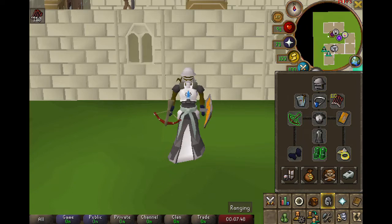As you can see from my setup, the first thing you will need is full void. I have the full elite void, which does give a plus 2.5% to my damage as well as a small prayer bonus. If you only have regular void because you haven't beaten Zulrah or there's something else in the Western Provinces hard diaries preventing you from doing it, that works just as well.